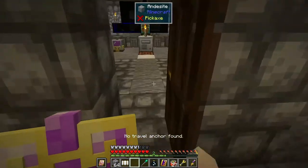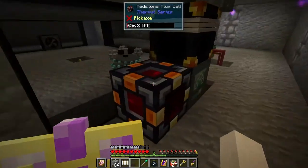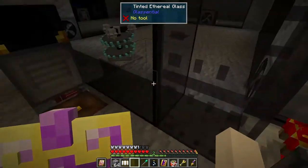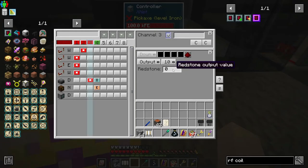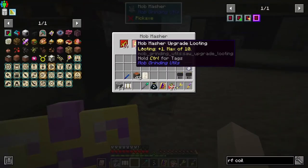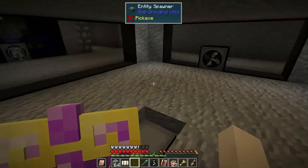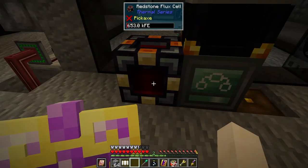I came in here and was messing with the system over here, trying to get it set up. I put the Tinted Ethereal Glass in so I can come in and right-click to zero it out without typing. Now I can go in there and adjust my mob masher if necessary and change spawn eggs.